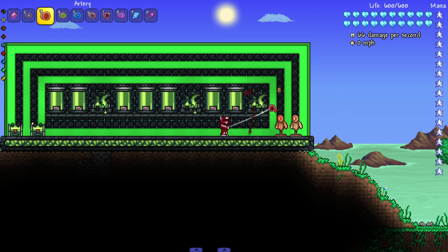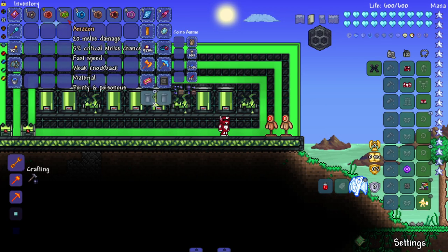Next up we got the Artery — sprays blood in random directions. Look at that. This might do a little bit more damage than the previous one, because it is a Crimson yo-yo and Crimson is usually better than Corruption.